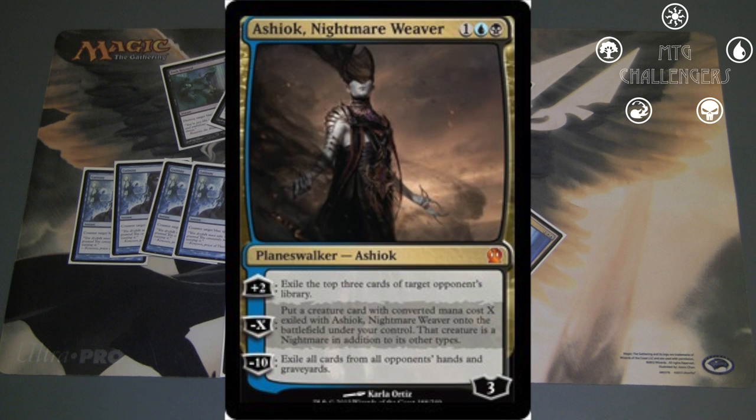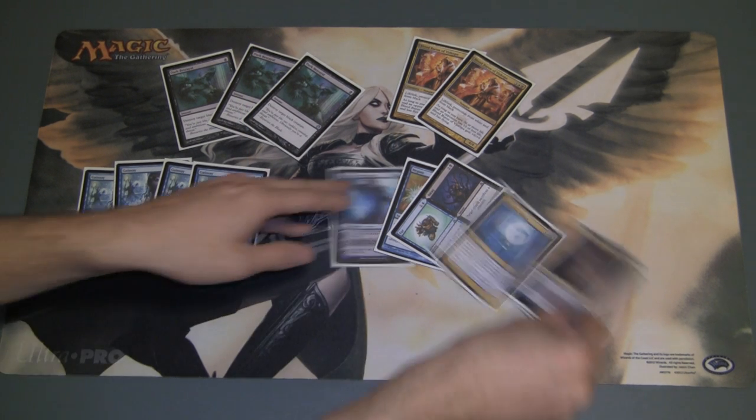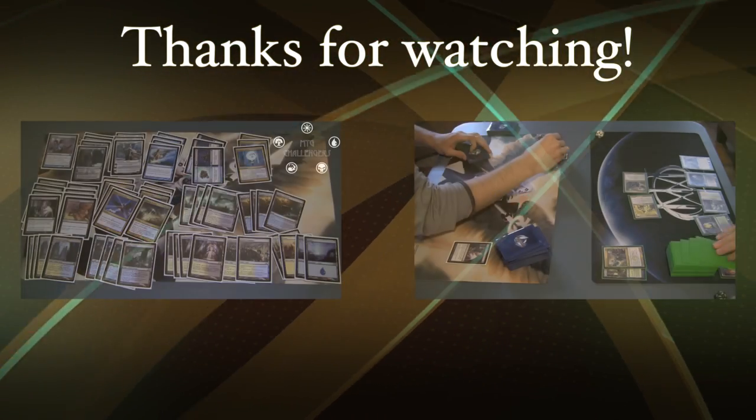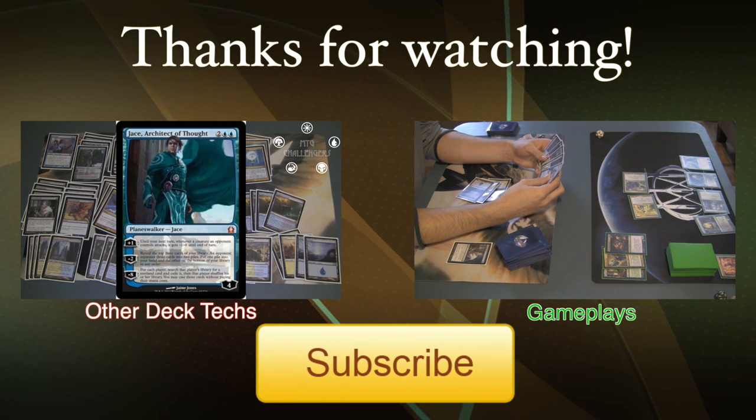Two Ashiok, Nightmare Weaver is really good against the more aggressive decks, but I found that he didn't apply constant pressure in Game 1s against other decks. He switched places with the two Dissolve I originally had in the sideboard. And that concludes the deck tech. Thank you so much for watching, and be sure to subscribe to the channel for more gameplays and deck techs, along with other content. I'm Cole from MTG Challengers, signing off.